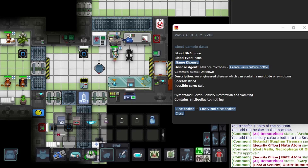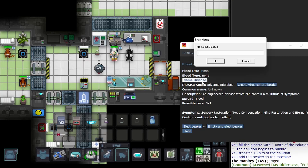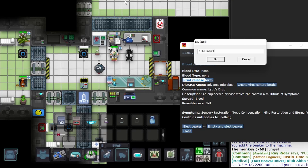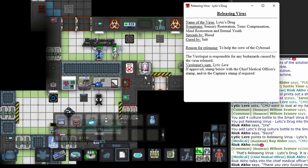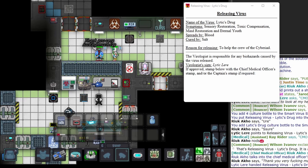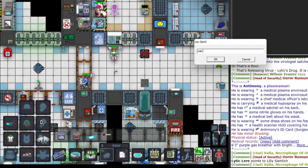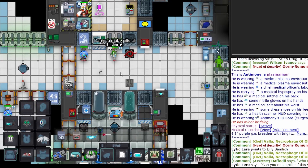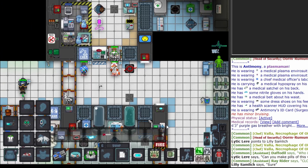For releasing your virus to the public, it is important to go through the proper paperwork channels or you risk being demoted. When you have your virus ready to distribute, hit 'name disease,' name it, and then hit 'print release form.' After this is done, review it to make sure it is everything you want, then contact the Chief Medical Officer (CMO) to look over it and approve it. Once the CMO consents the release, bring your virus culture bottles to chemistry to create pills or for distribution. I would recommend having multiple copies of the release paper around just in case anyone asks for it.